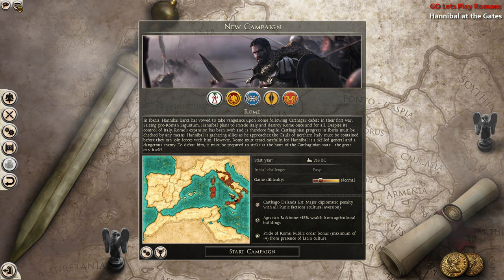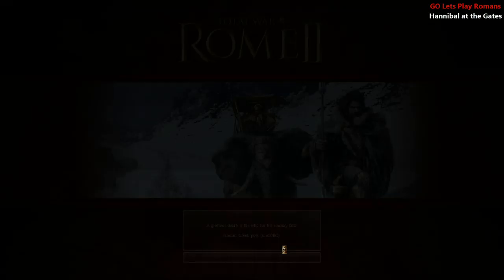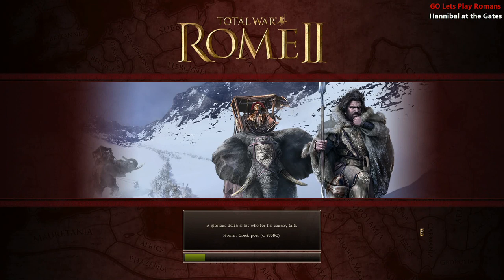One of the key penalties here is that any diplomatic actions you try with Carthage will be penalized. We also have agricultural bonuses of plus 15 wealth. And the 'Pride of Rome' mechanic gives extra public order when you have a large amount of Latin culture within the settlements and provinces.